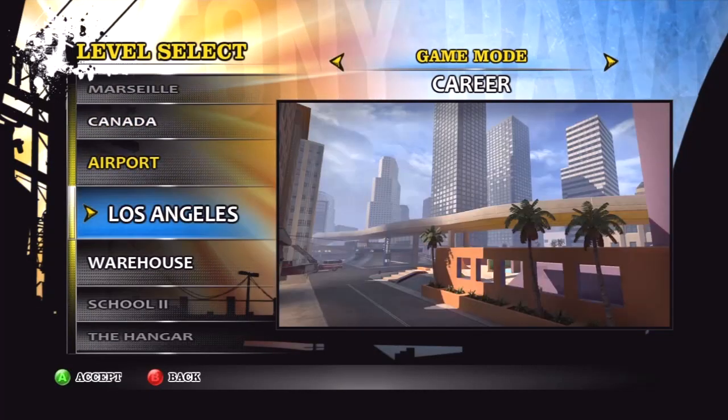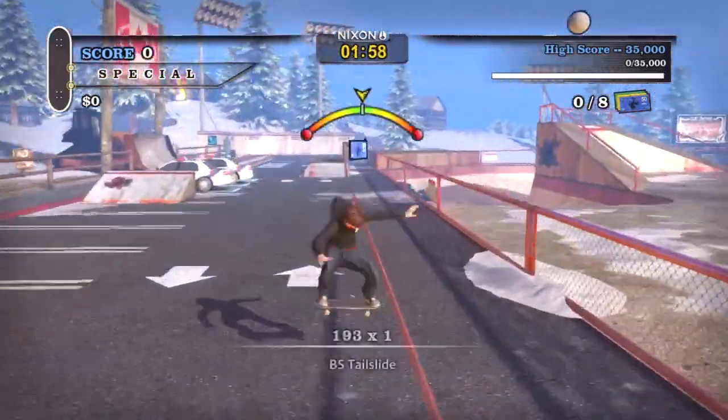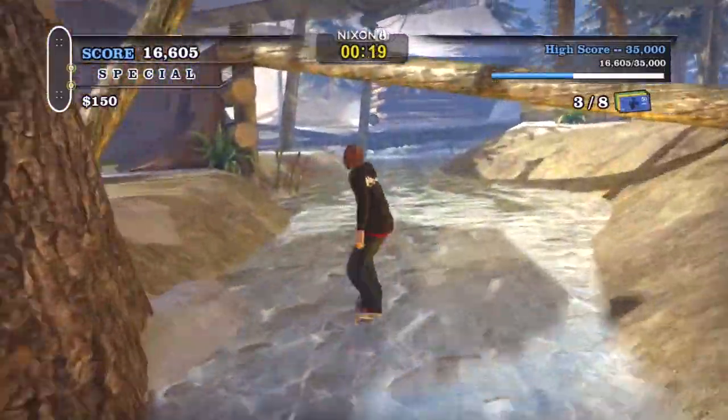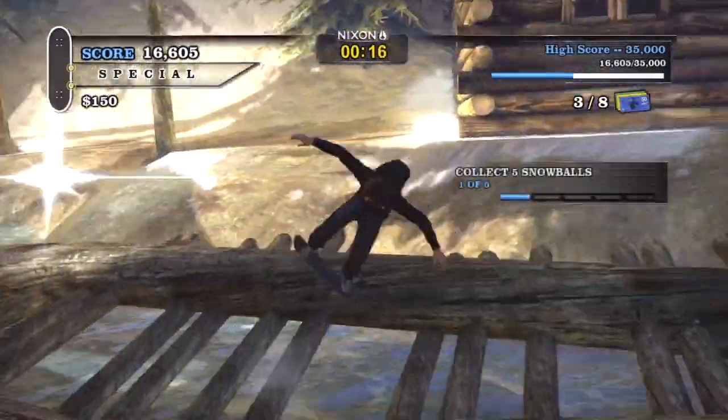Now onto those new levels taken from Tony Hawk's Pro Skater 3. First up is Canada, set in Calgary, Alberta, which features frozen rivers to skate on, snowmen to smash, and snowballs to collect, as well as plenty of rails and tree branches to grind.